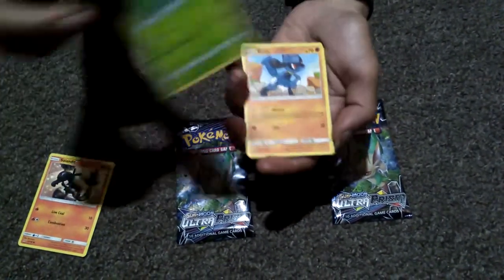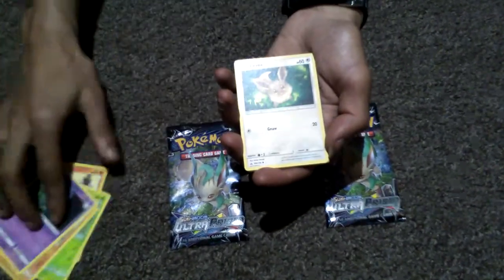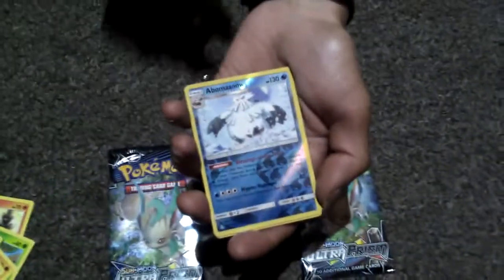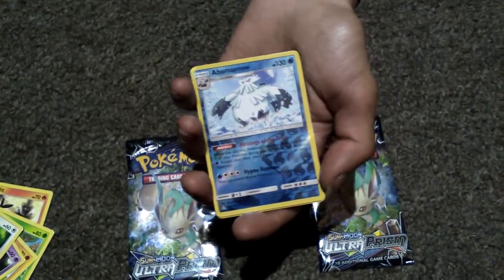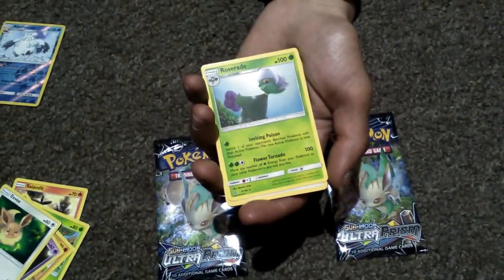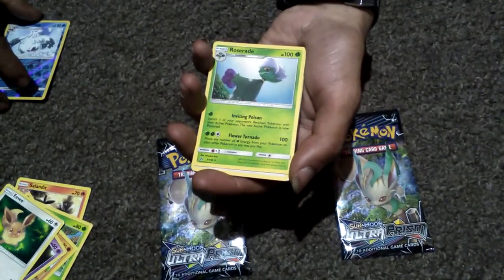So we've got a Turtwick, Reluv, Kragunk, Eevee, Abomasnow — that holds a special place for me because that's one of my Pokemon that I use. I actually got sent this through Wonder Trade. It was a level 60 Pokemon and it's helped me tremendously, so that is for me a good card to pull. Rosa Raid.